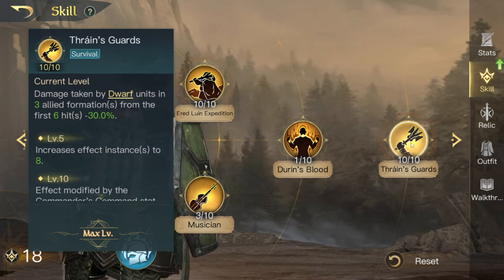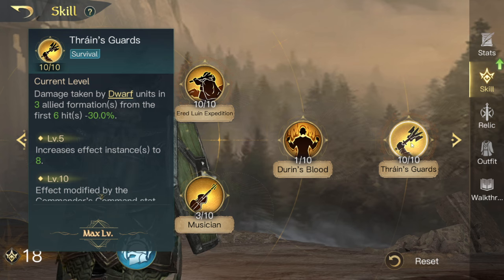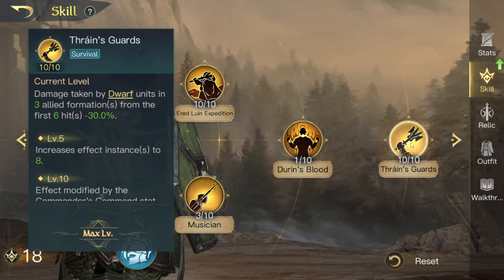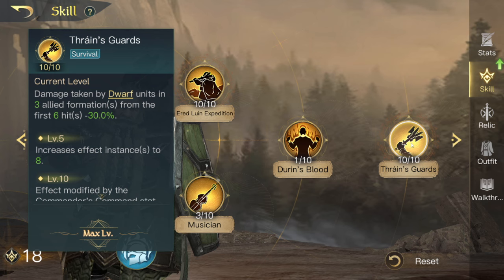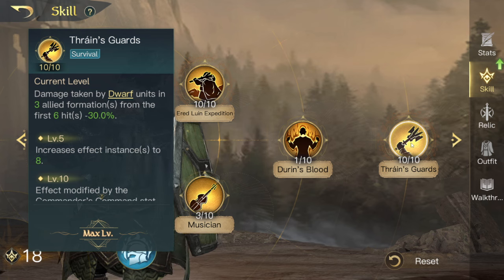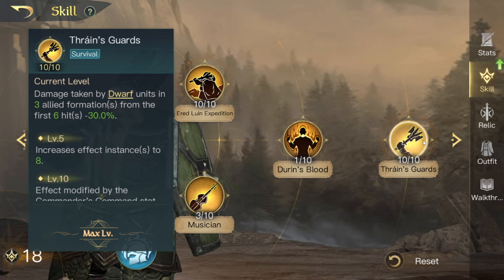His R4 skill, Thrain's Guard, is a really cool skill and is kind of like the dwarven form of White Council. It is race specific, which means you get people drawing comparisons to Gil-Galad because you have to use dwarves with Thrain's Guard, whereas with Gil you have to use elves. They're a different way of going around it because Gil uses evade. Elves are the squishiest troop in the game and dwarves are pretty much hard as nails, so there isn't really a contest from a troop perspective.